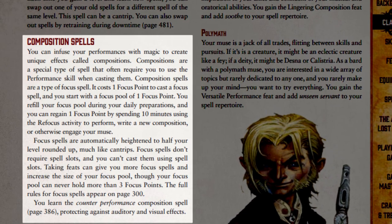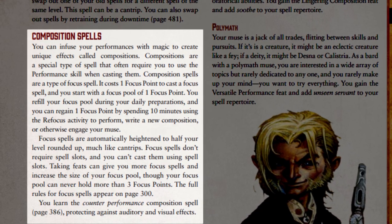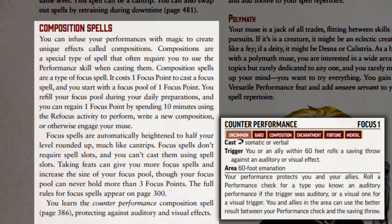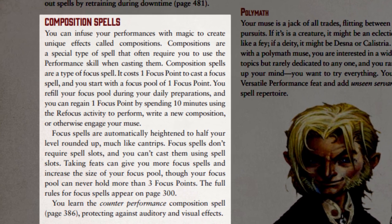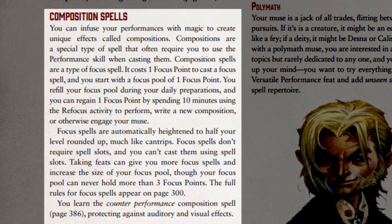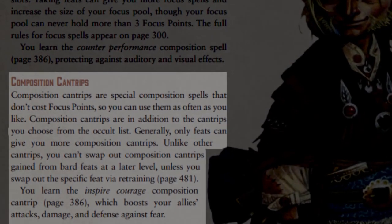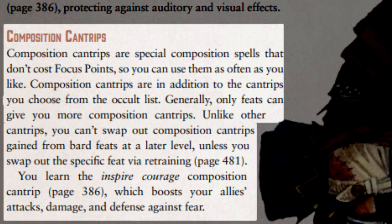On top of their occult spellcasting, bards actually have a second completely separate type of spellcasting called Composition Spells. These spells are completely powered by the bard's music and often use the bard's performance skill when casting them. At level 1, bards begin with 1 point of focus and the Counterperformance composition spell. Using any focus spell will consume 1 focus point and they are completely separate from the bard's daily spell slots. These focus points can be regained through a simple 10-minute refocus, making them useful almost every encounter. Bards also get the Inspire Courage Focus Cantrip, which is similar to a normal cantrip, as it can be used as often as the bard likes and consumes no focus points.